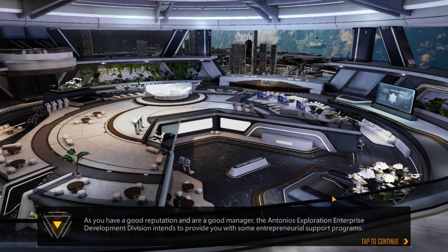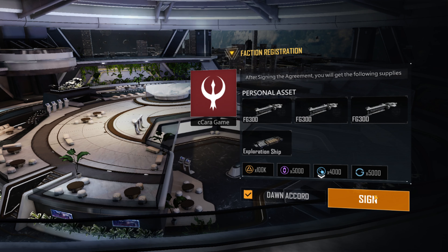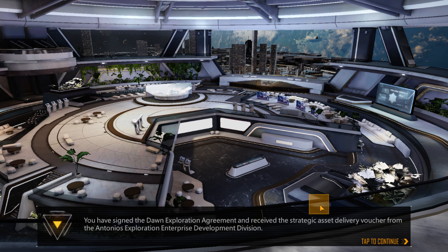As you have a good reputation and are a good manager, the Antonios Exploration Enterprise... If you sign the Dawn Exploration Agreement with Antonios, you'll get an exploration ship from Antonios, as well as some basic resources and technical support for blueprints. In exchange, you'll need to help Antonios... You have signed the Dawn Exploration Agreement.